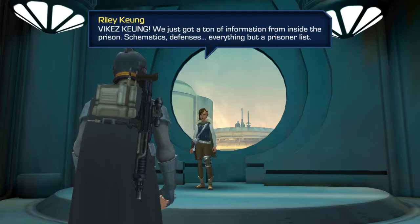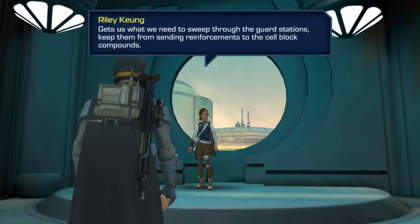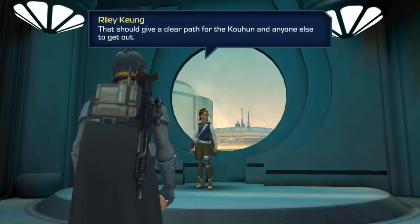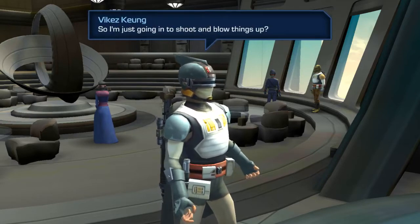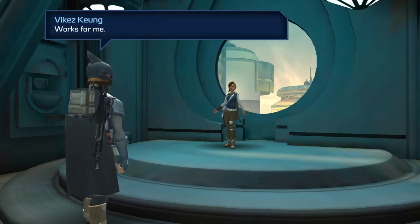Vikes Kuang! We just got a ton of information from inside the prison — schematics, defenses, everything but a prisoner's list. Good old Loaf. What does that get us? Gets us right where we need to sweep through the guard stations — keep them from sending reinforcements to the cell block compounds. That should give a clear path for the Cahoon and anyone else to get out. So I'm just going in to shoot and blow things up. What don't I do other than that? Pretty much. Works for me!